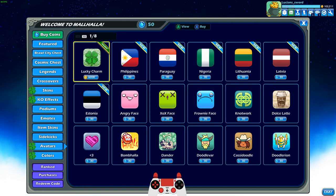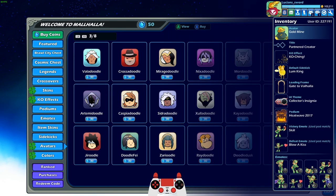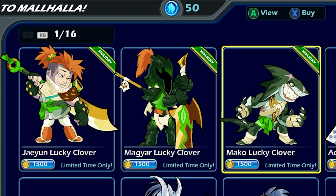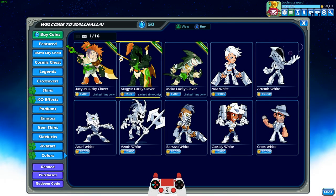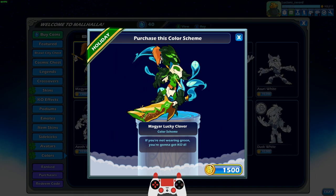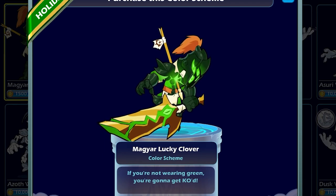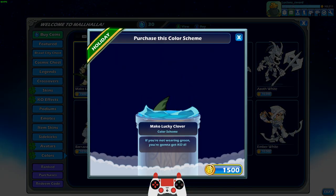We also got the return of the avatars — the Lucky Charm avatar as well as the one that I have equipped, the Gold Mine avatar, which I love. And then last but not least, the lucky clover colors for all three greatsword legends. If you have all the previous lucky clover colors, then these are the only three that are new for this year. Pretty cool, especially the Magyar in my opinion looks the best. I have just enough mammoth coins to get these without using regular coins.